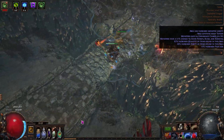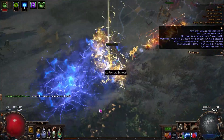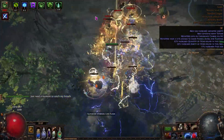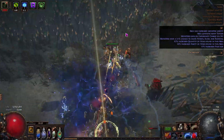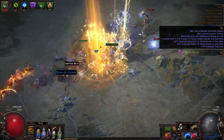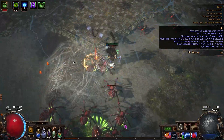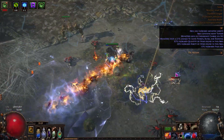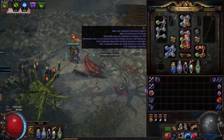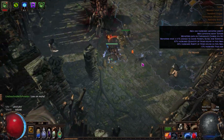Finally, the last build on the list: the Herald of Thunder Autobomber. This build is a classic, but I did add some of my own ideas — giving it 7 power charges and 7 frenzy charges for more speed and damage, and also a Void Sphere to deal with high-HP monster packs. This build has the highest mapping speed out of the 5, and also has decent bossing DPS. Because it clears the map so fast, even with the flask nerfs, you can still piano all the flasks as if the nerf never existed. The downside is that it is kinda squishy and expensive just to get it functional, since it relies on cluster jewels and other jewels for most of its damage — and you need the high-tier versions of these jewels for the build to perform.